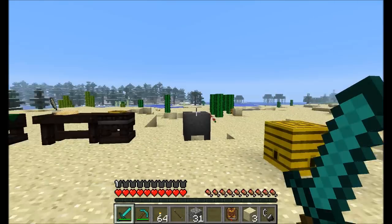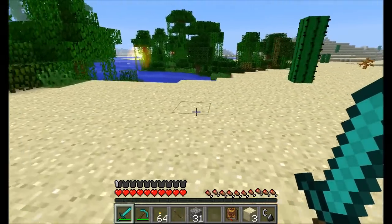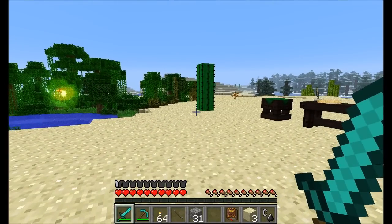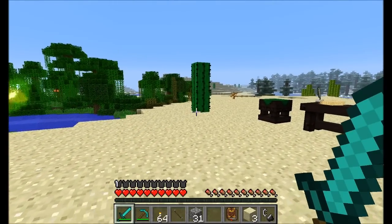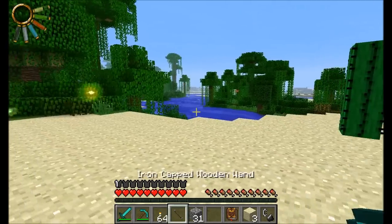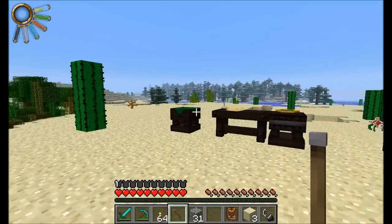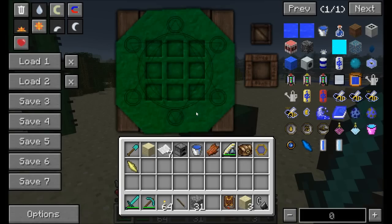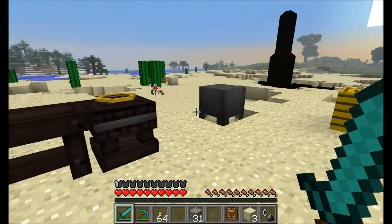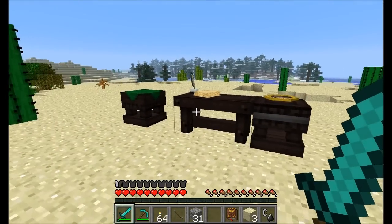Hello everyone, this is Direwolf20 and welcome to part 2 of my Thaumcraft 4 Mod Spotlight. Time to show you guys some of the more advanced and interesting stuff available in Thaumcraft. Last episode I showed you how to do research, how to deal with basic wands, how to draw energy out of the aura nodes, and all kinds of basic stuff. Also showed you the arcane crafting table and how to use that. This episode will be going into more in-depth and complicated stuff, so you should have watched part 1.